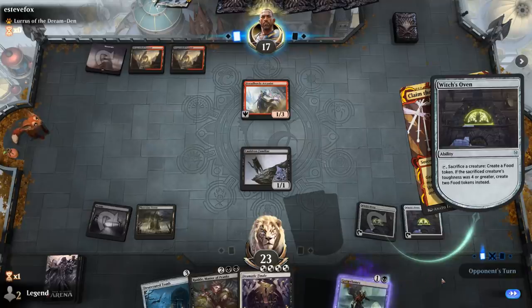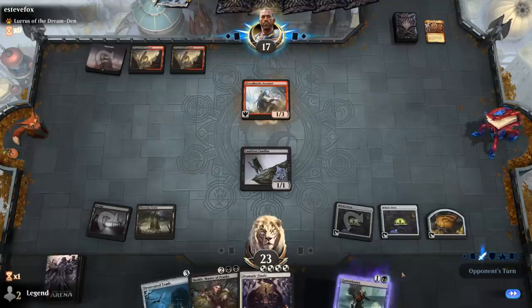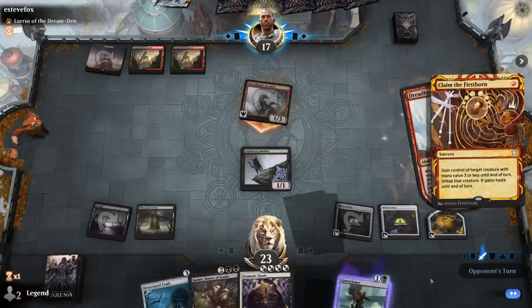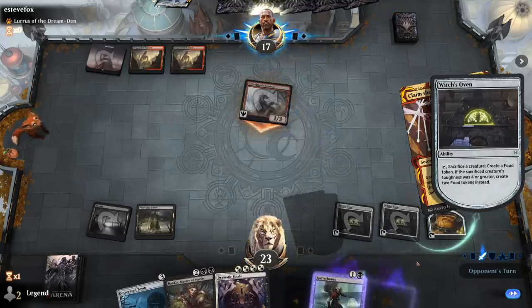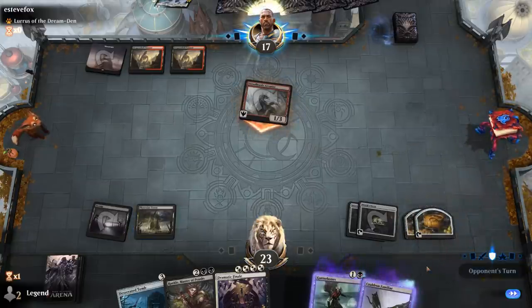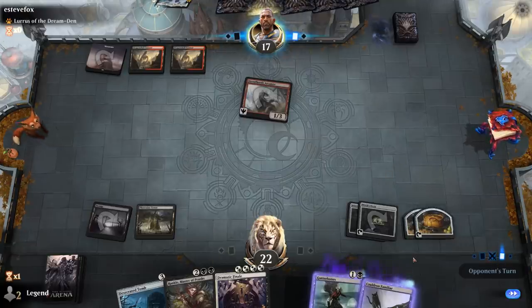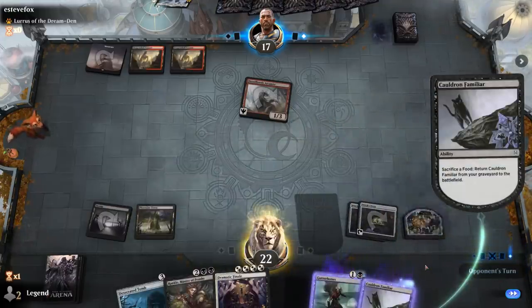The opponent tries to Claim Gutterbones; we sacrifice it to Witch's Oven in response. We won't feel bad sacrificing Familiar to Phyrexian Tower next turn since we'll already have a Food token. The Arcanist attacks and can flashback Claim — we let them cast it, then sacrifice Familiar. That wasn't so bad, and with Phyrexian Tower still available it's safe to bring Familiar back.